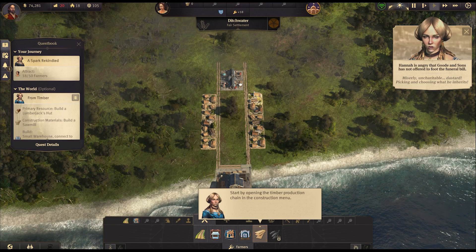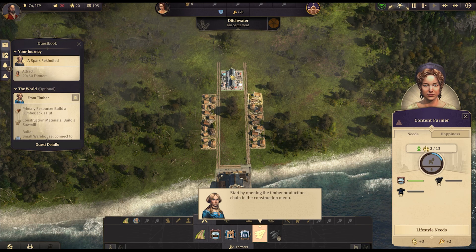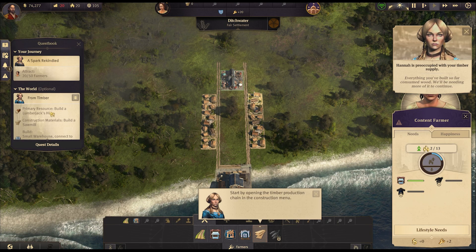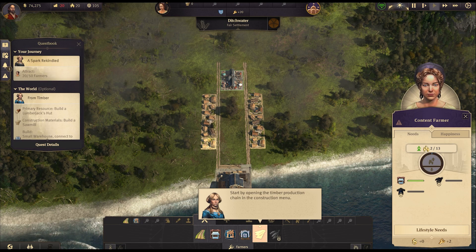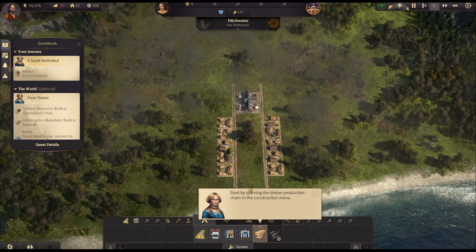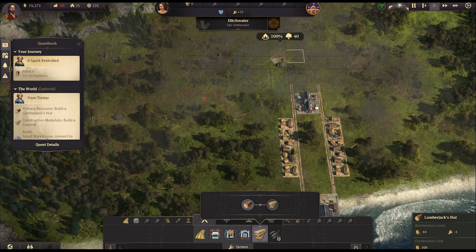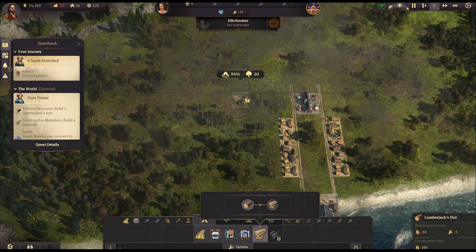We can see here that the marketplace need has been fulfilled. They also have basic needs for fish and clothes — we don't have access to fish yet. We need 50 farmers first. Currently we have two in each house — not ideal. We need to get some lumber up and going. I'll probably go over this way — though I'm not sure whether it needs to be near trees or not.